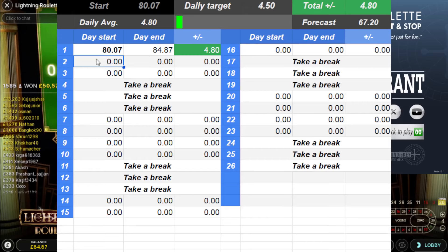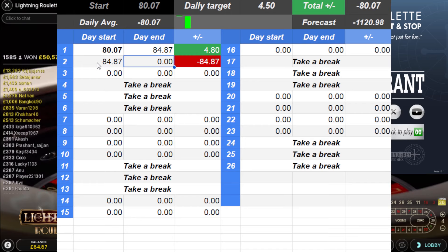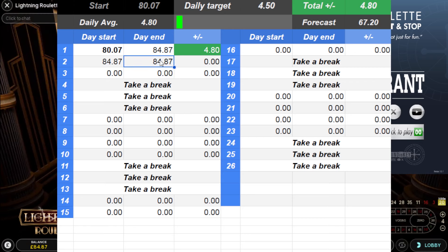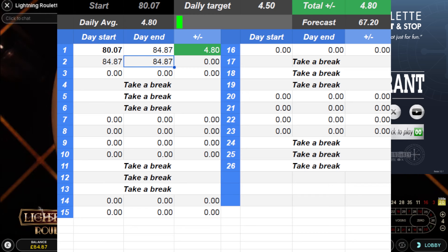I've got 84.87. I did my free spins, I didn't pay anything today, so staying with the 84.87. Looking to make 4.50 to get to 89.37 — so 89.37 is going to be my stop. I'm going to hide the sheet for now.